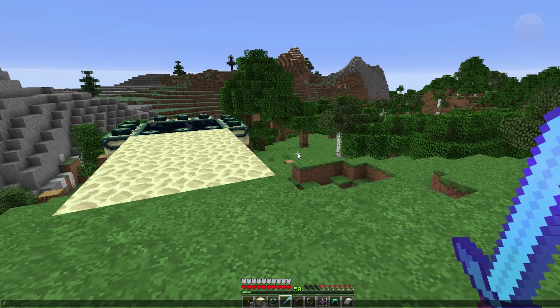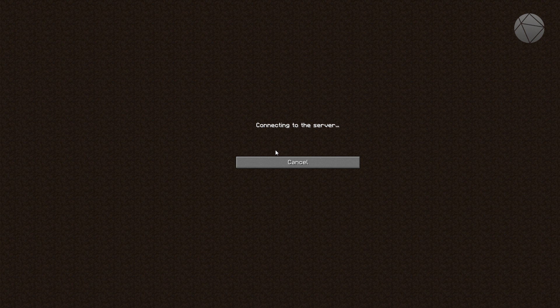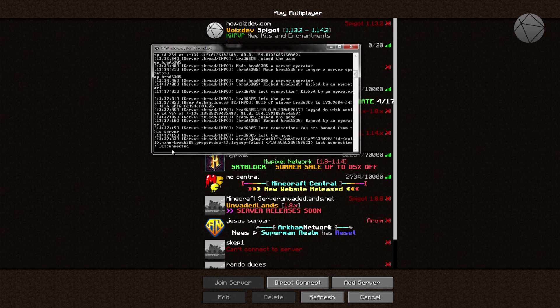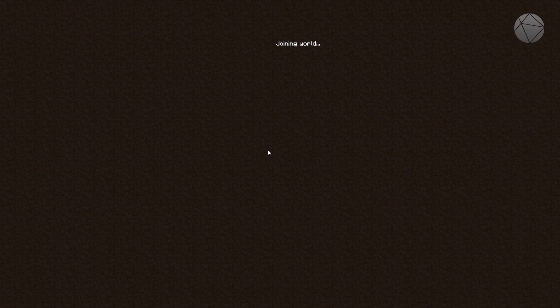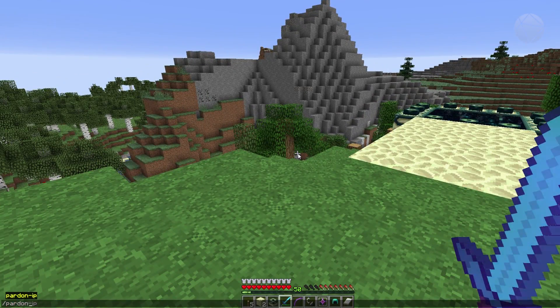You can also do '/ban' to ban someone so they can't rejoin the server. If you ban yourself, you'll see you're banned when you try to rejoin. To remove someone from the ban list, you go back into the server console. The command is not 'unban' — it's called 'pardon'. You type 'pardon brad6305' and it will unban that player. Now I should be able to rejoin the server no problem.